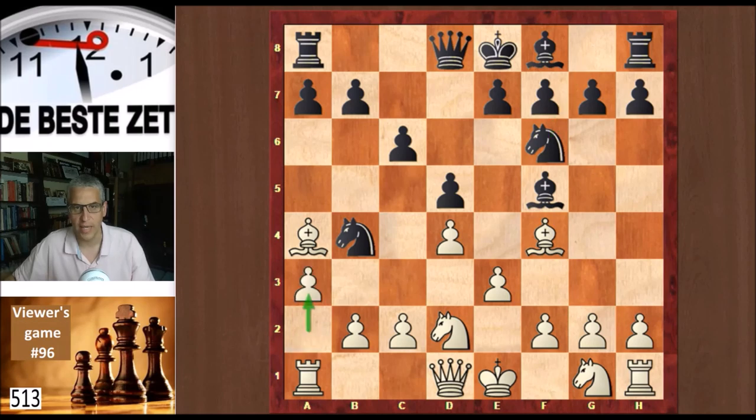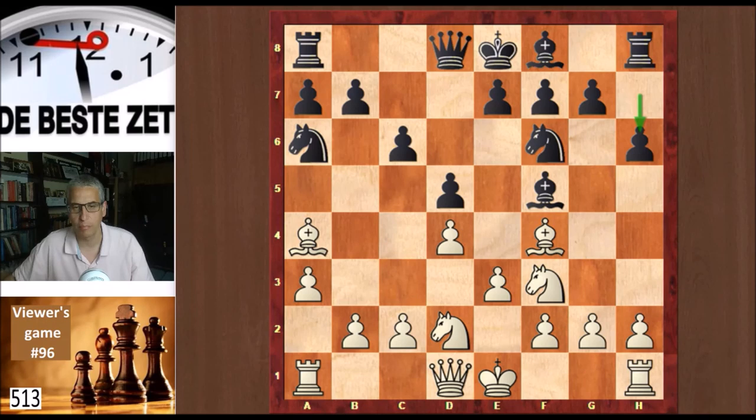Knight f6. Then a3, kicking that knight back to where it came from — it had to go to a6 because the c6 square is no longer available. Knight g2f3, and now h6, possibly to prevent a knight or a bishop coming to g5, even though that is not dangerous for black in this position. Just not the most useful move; more useful would have been e6 to get the king's bishop developed.